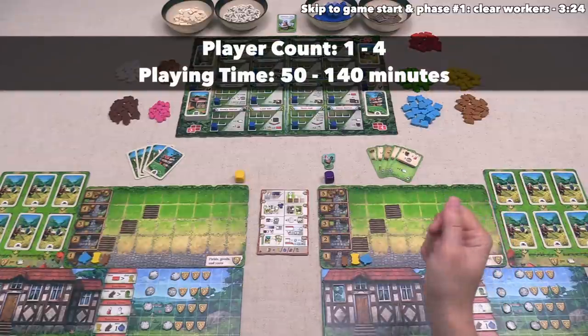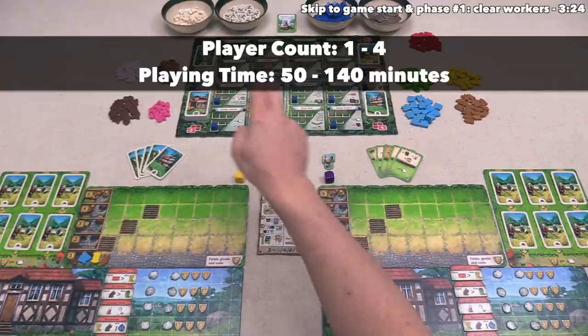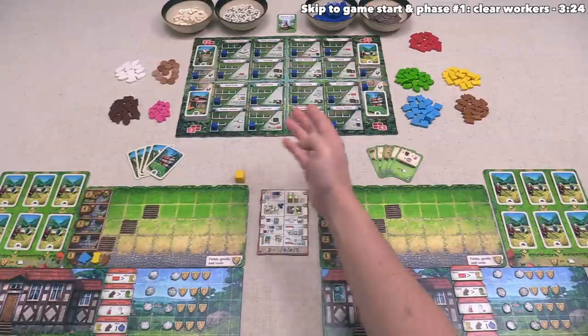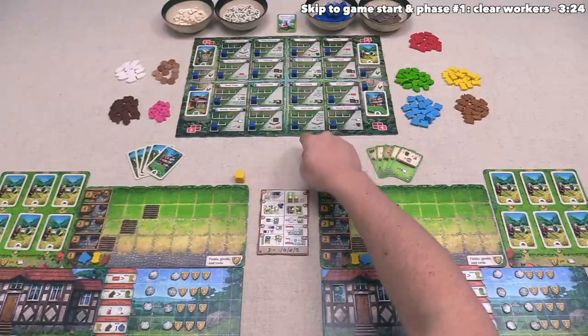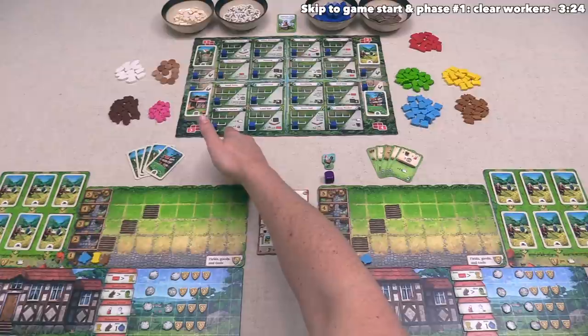Let's start things off with a brief overview of the game. In the middle of the table there is an action board, and on it there are 20 different spots that players can activate to perform various actions. We do this by spending our workers, which are cubes, and we put them onto the lowest available spot. So the sooner you go to a spot, the less workers you have to spend for that specific action.